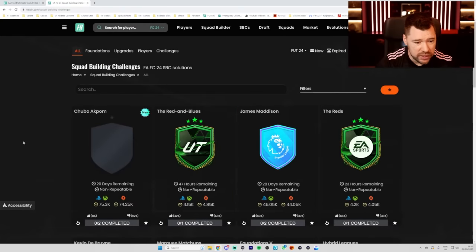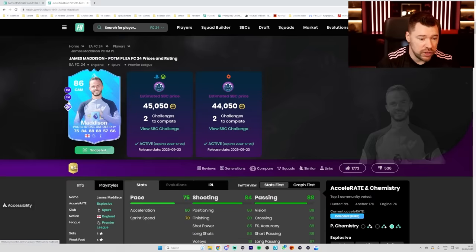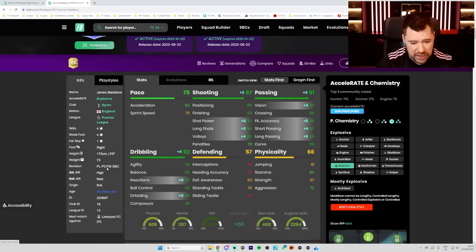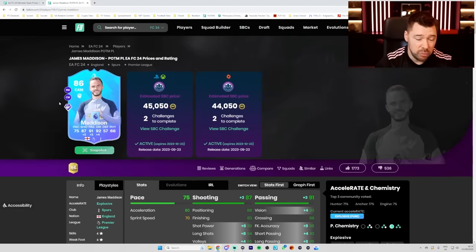We also had James Madison yesterday. This is a must-complete SBC guys. He has got the free kick play style plus - it's brilliant. Whatever chem style you want to use, I would use a maestro on him - boost up those stats. That card is crazy. It's a 90-rated CAM with great play styles and a great play style plus. It's a very good SBC for 45k.